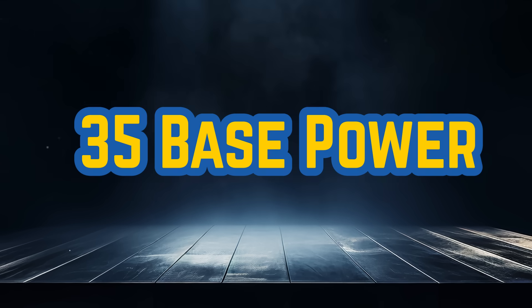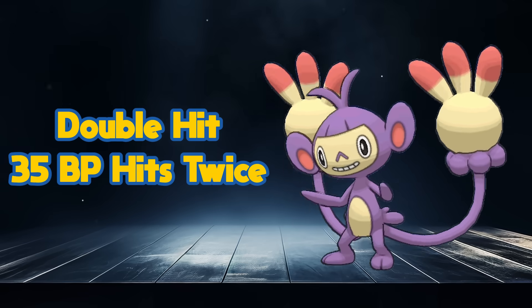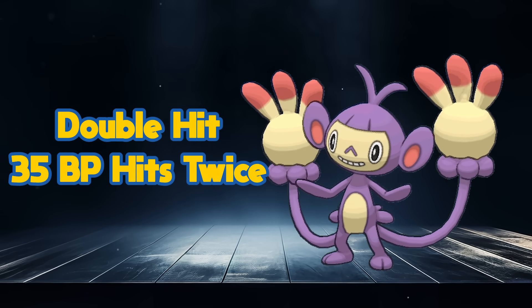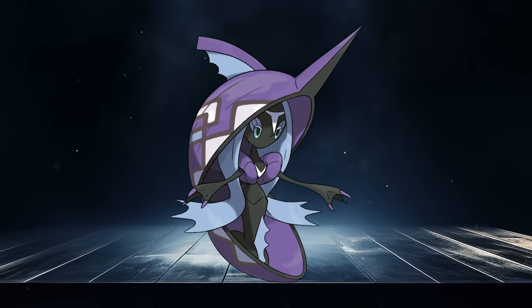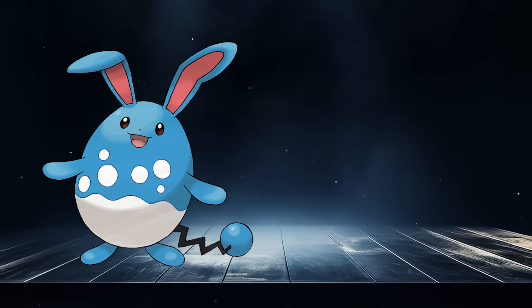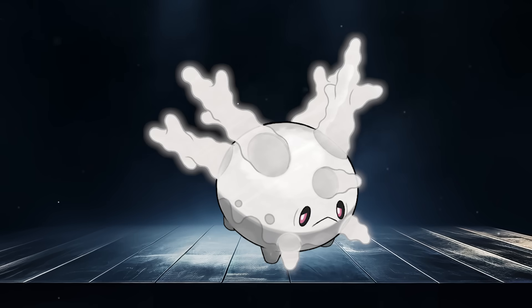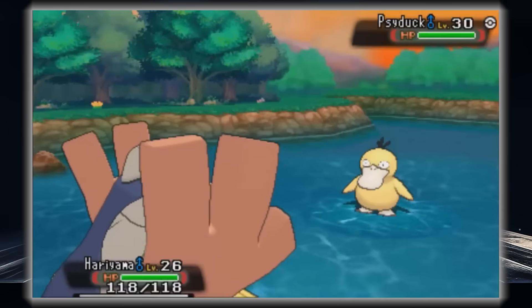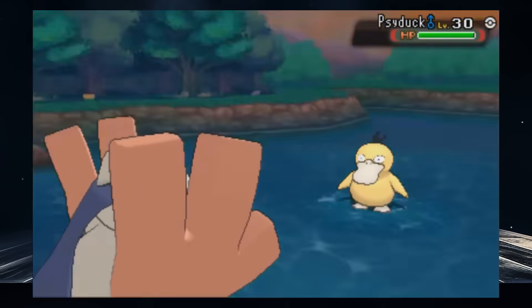35 base power has a bunch of trapping moves, and Peck — don't forget Peck. Double Hit is a solid choice on Technician Ambipom too, but not worthy of top spot. This is a crapshoot, but I think I'm going to go with Whirlpool as it has the most viable users. Tapu Fini can use it to set up Perish Song, Azumarill and Dewgong are very real users. I even used to use Whirlpool on Cursola combined with Curse to beat annoying bulky mons.